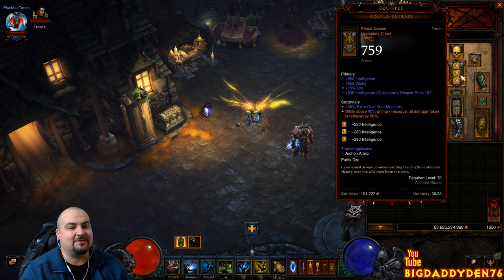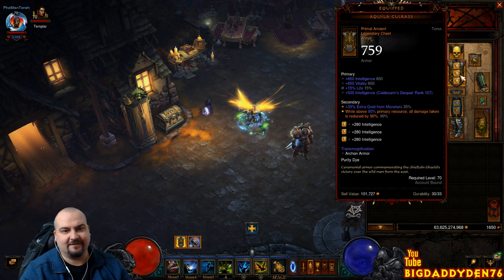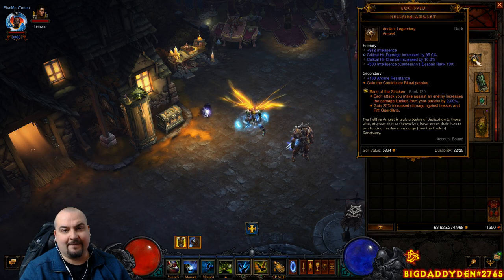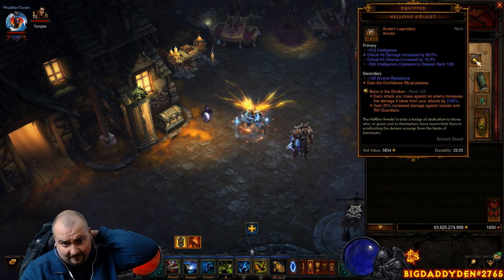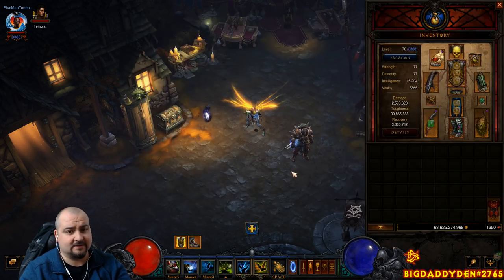The Aquila Cuirass gives 50% damage reduction while we're above 90% primary resource — it can range up to 95%. For the amulet, we're using a Hellfire Amulet. This particular one has Confidence Ritual on it, but it could be any of the eligible passives — we'll go through the passives in just a second.